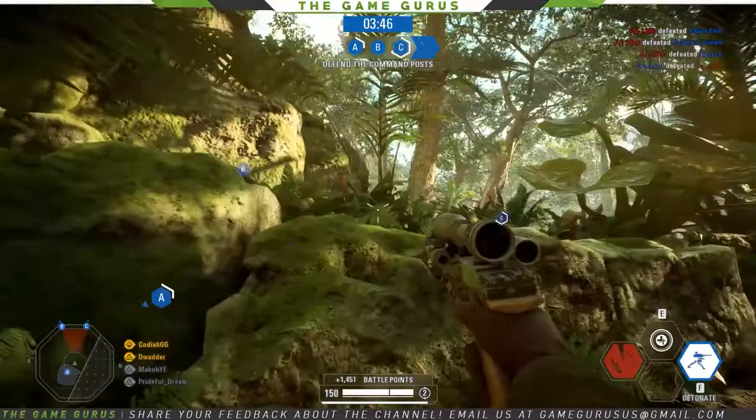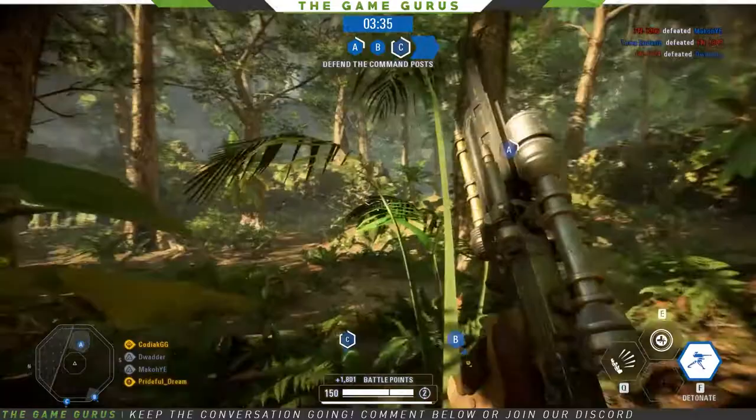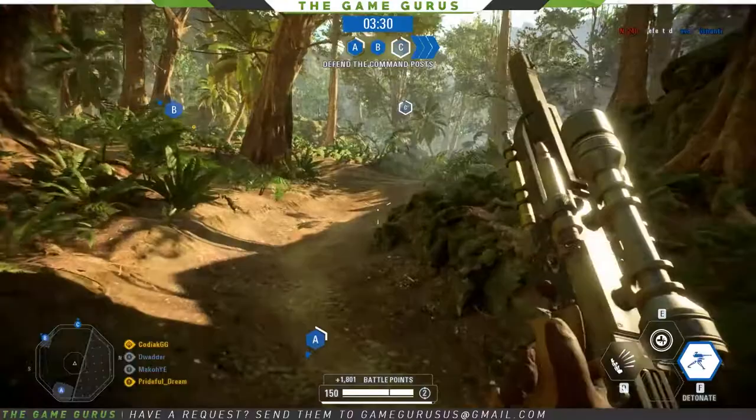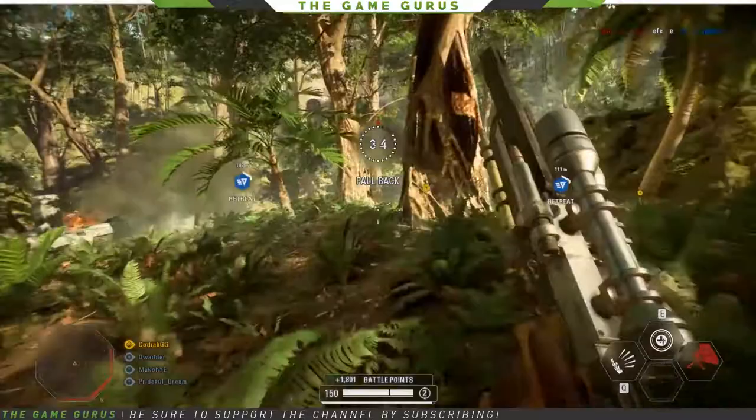A cool thing I've noticed about this map is there's actually a lot of verticality, but it's subtle verticality. There's kind of a little lip that gives you the high ground over your enemy, which matters more than you'd think — there's definitely a perspective advantage on the battlefield. There are little channels running through the whole map with tiny little cliff heads, mini plateaus if you will.